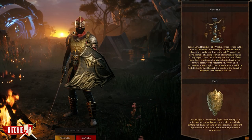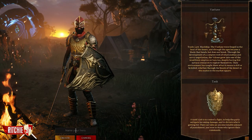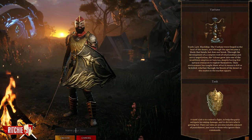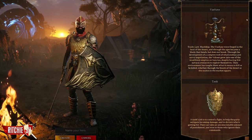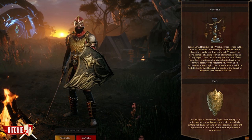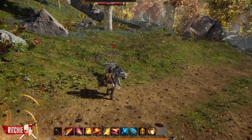A tank's job is to control the fight, to help a party mitigate incoming damage, and to dictate who is getting hit. They can take large amounts of punishment from the enemy, and woe to those who ignore their commands. Controlling enemies isn't always easy on the battlefield, but luckily the tank has a variety of abilities to help them.